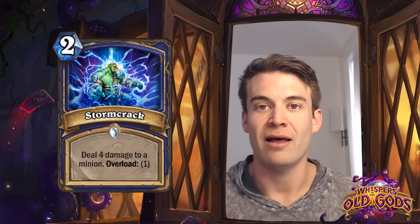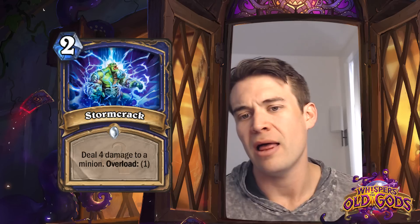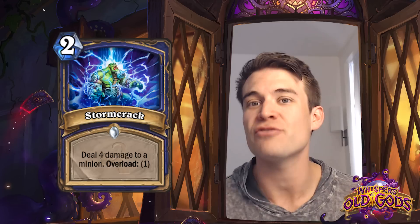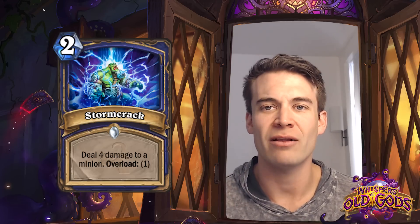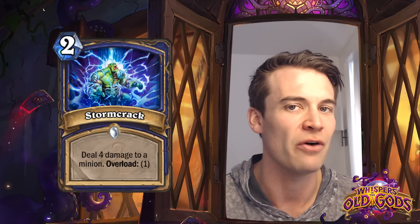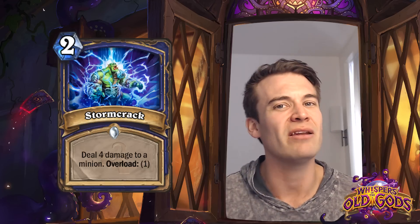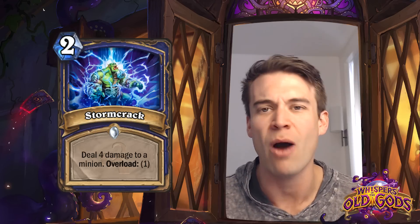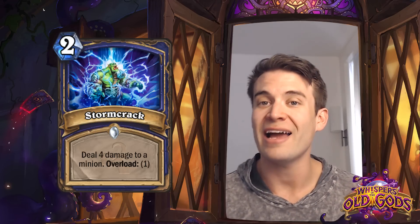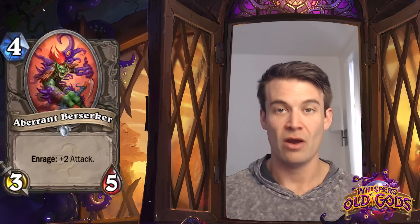Stormcrack - 2 cost, deal 4 damage to a minion with Overload 1. This doesn't really excite me very much. I never really liked using Crackle as removal for minions, and Crackle basically did the same thing as this but could also go face. So Stormcrack is a card that probably doesn't really have the power it will take to see constructed play, unless for some reason there is a high density of 4-health minions that need removed and Lightning Bolt just can't get the job done.